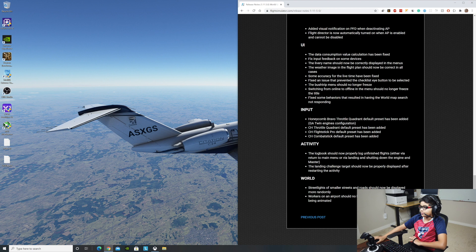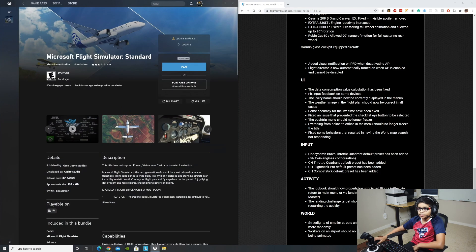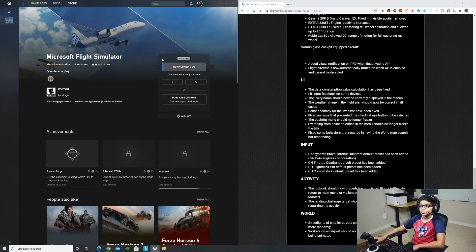Now that we've seen everything, we're going to go try to get the update. Right now I have the Xbox app pulled up and on the top right it says 'Update Available.' So we're going to press Update. It's going to take the update now — it looks like it's downloading and going pretty fast.